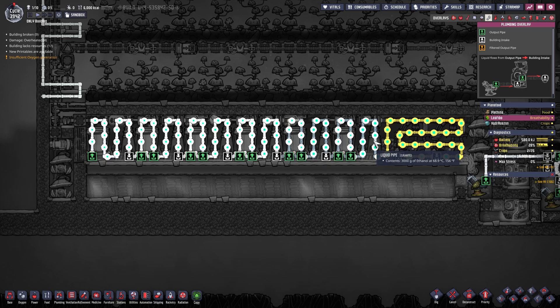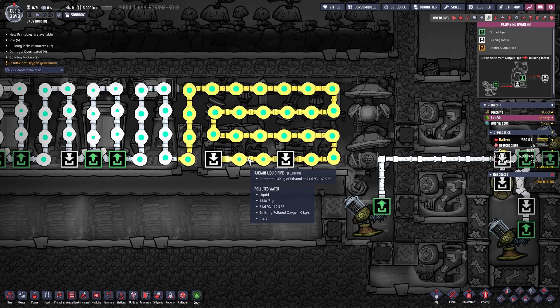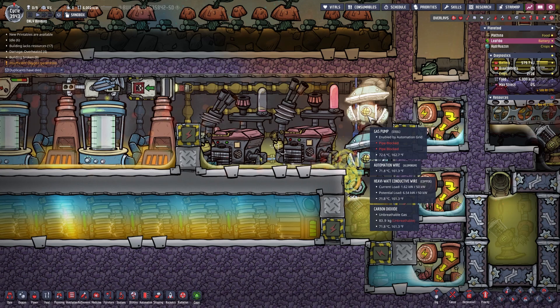With 1, 2, 3, 4, 5, and 6 ethanol distillers we should reach 3 kilograms of ethanol per second. This is then fed to the petroleum generators, producing around 3000 kilowatts of power per second, which is used by the whole thing.